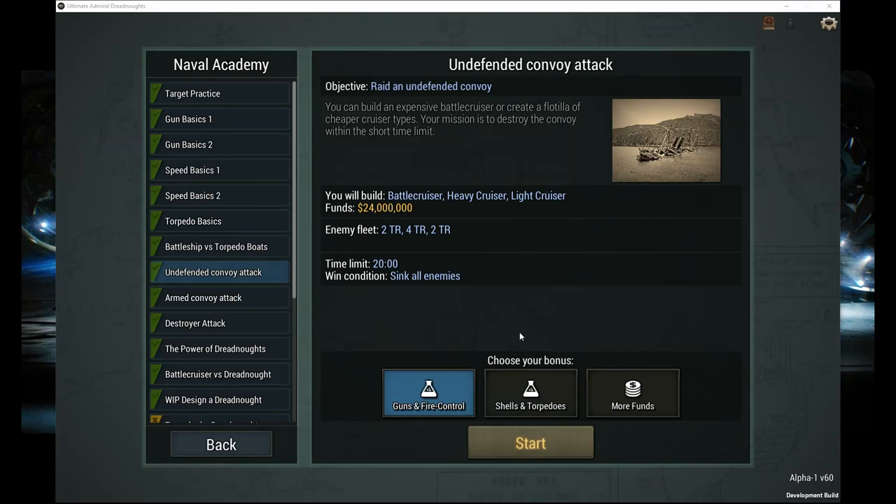Hello, this is Alekias and welcome back to Ultimate Admiral Dreadnoughts. We're looking at the undefended convoy attack. It'll be nice and easy for this time around. We get to use a battlecruiser, a cruiser or light cruisers, and we get plenty of money to do it. We have to sink 8 transports in 20 minutes.